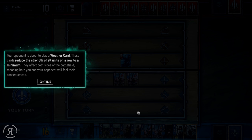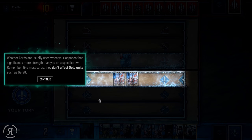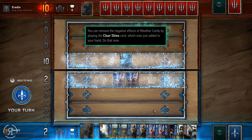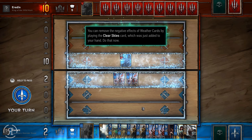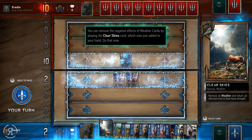Your opponent is about to play a weather card. These cards reduce the strength of all units on a row to a minimum and affect both sides of the battlefield, meaning both you and your opponent will feel their consequences. Weather cards are usually used when your opponent has significantly more strength on a specific row. Remember, like most cards they don't affect gold units such as Geralt. You can remove the negative effects of weather cards by playing the clear skies card, which was just added to your hand.